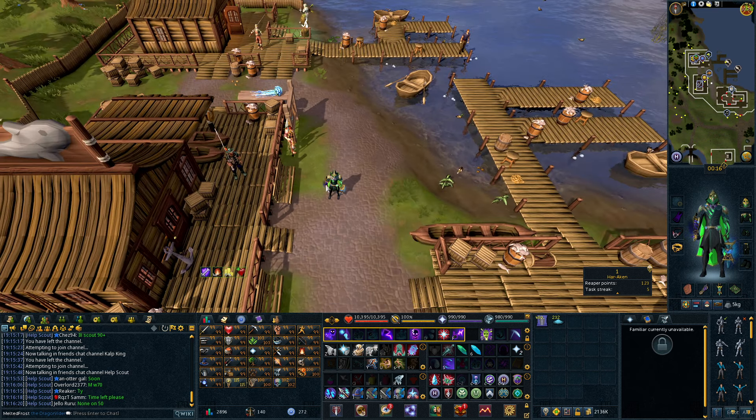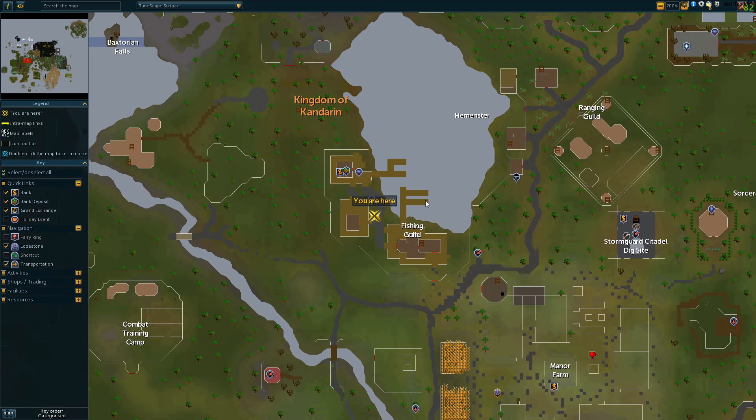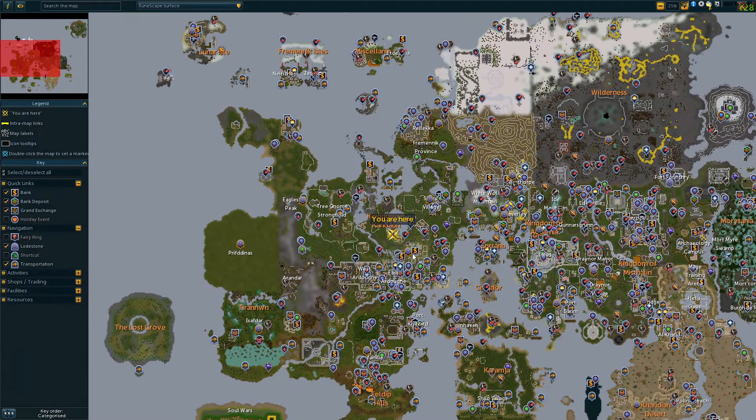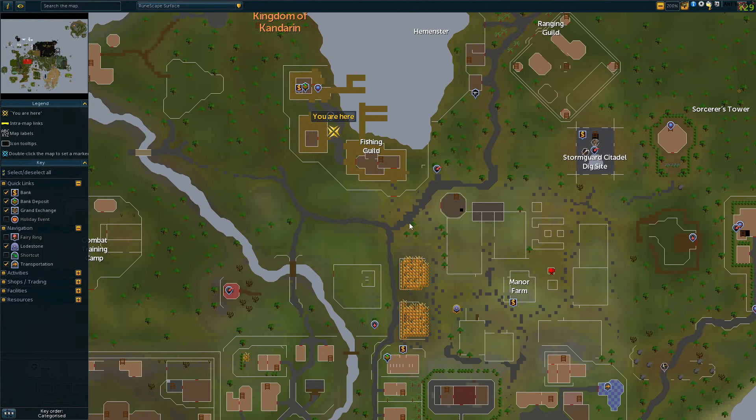Hey guys, quick video on how to find the Traveling Merchant. You're going to want to make your way to the Fishing Guild, which is right north of Ardougne. The Lodestone is here at Playrun Farms, and you can just walk north. You'll need 68 fishing to enter.